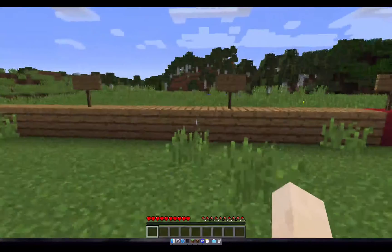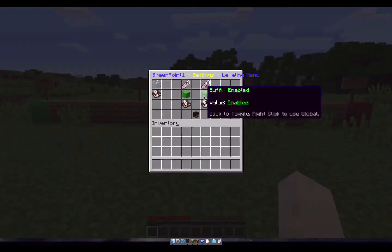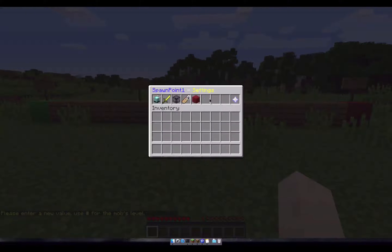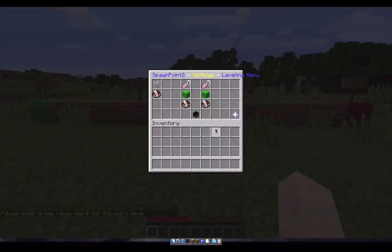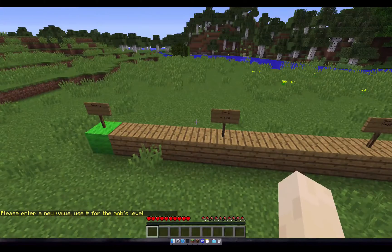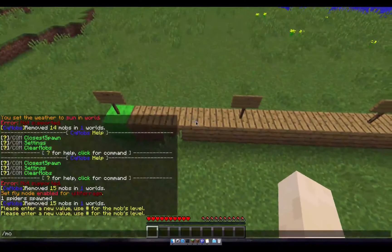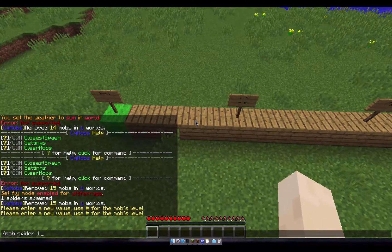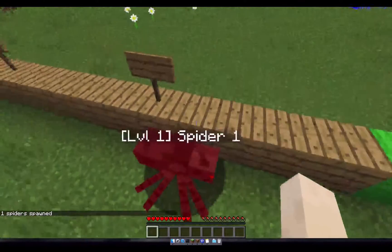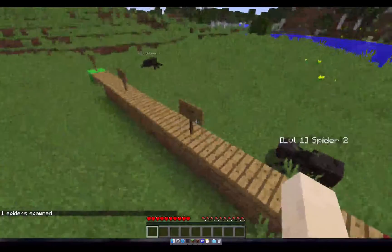Currently there are two spawn nodes. Let's go ahead and give each one of these spawn nodes a different ender. The way that spawn nodes work is whatever spawn node is closest to a mob whenever it spawns will determine the settings used for that mob. So if I spawn a spider right here, you can see the spider has a one after its name. And if I spawn one over here, the spider has a two after its name.